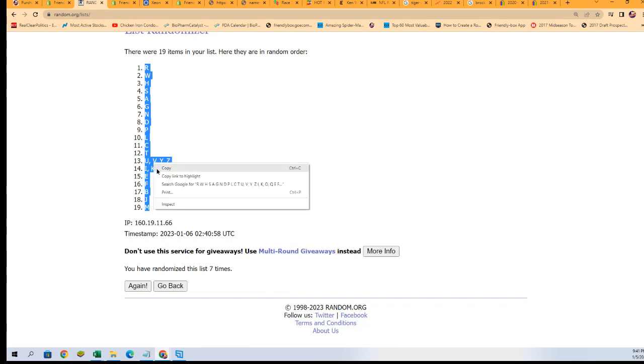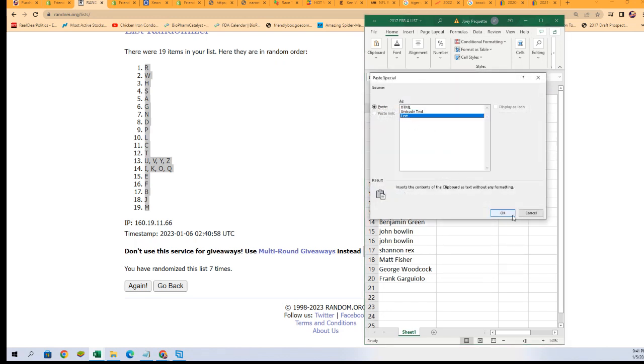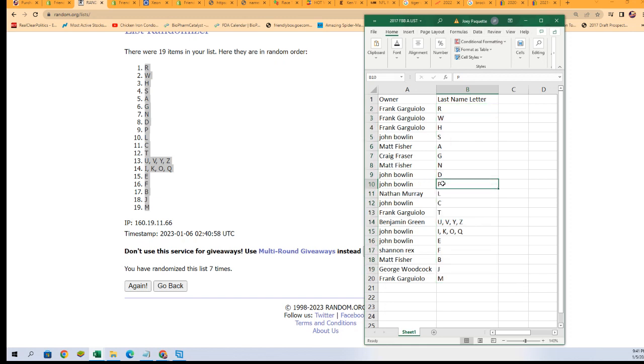We're talking about W, talking about P — who's getting W, who's getting P? There are all kinds of good letters in here. John B scored P and Frank got the letter W. We were talking about Malik Willis, Walker, Garrett Wilson — a ton of W names. But D for Dotson, R for Robinson — Brian Robinson, the Redskins running back — there's a lot of different things that could happen.